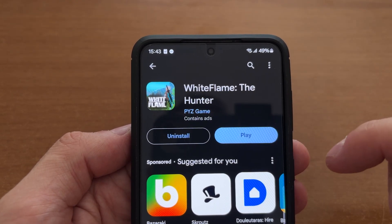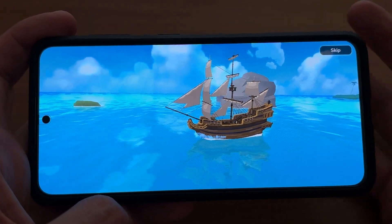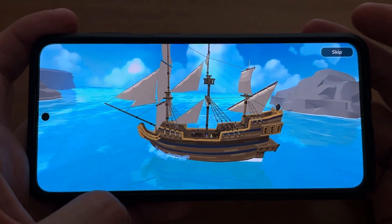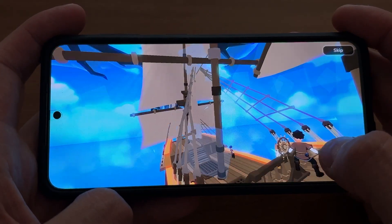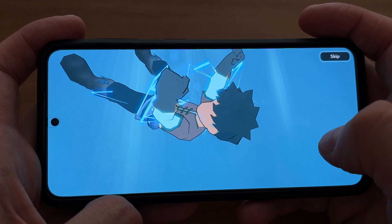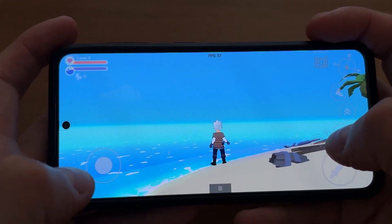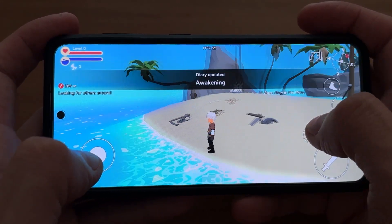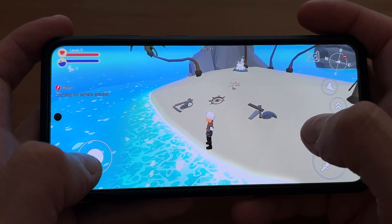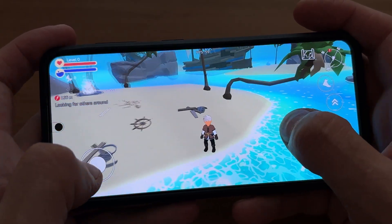This is the game White Flame the Hunter. This is the intro here in the game. He's in water, and he is on an island now. His ship was broken by the dragon, and he's now on some island.